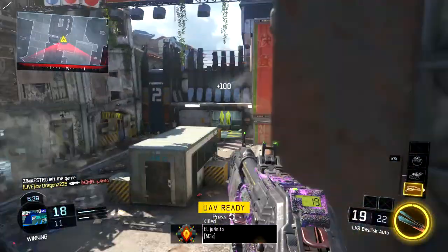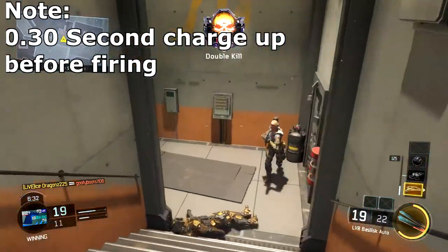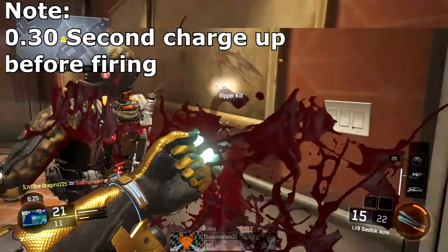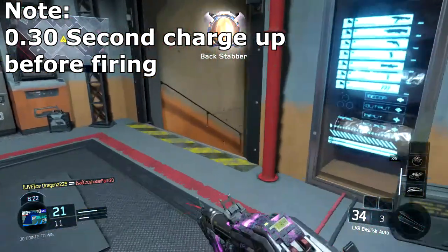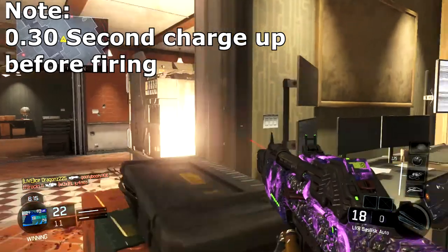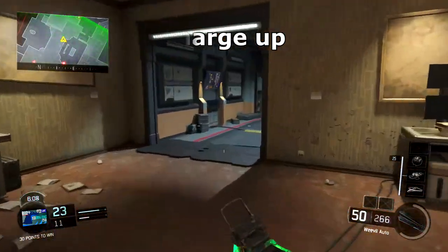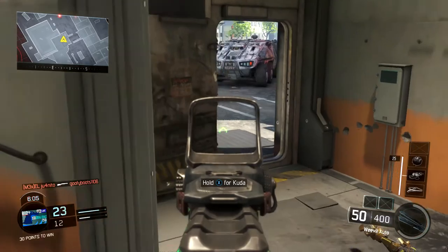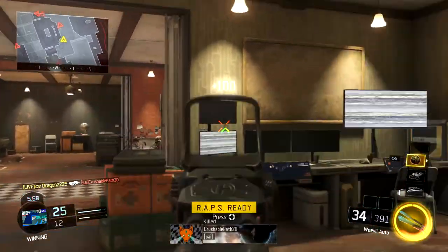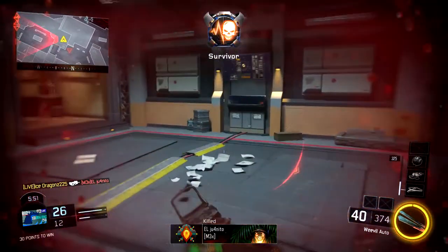One last important detail: there is a 0.3-second delay before the Basilisk fires. It doesn't sound like much but in Call of Duty time that delay can really screw you up. You'll start to notice it once you play with the gun. My recommendation is to pre-fire around corners, or if you're aware an enemy is nearby, have your weapon aimed down sight in advance. This is another reason Laser Sight is useful — you can be ready without the ADS delay.